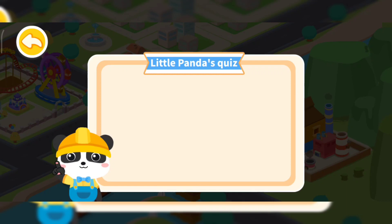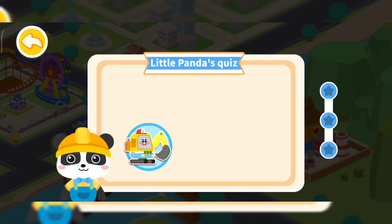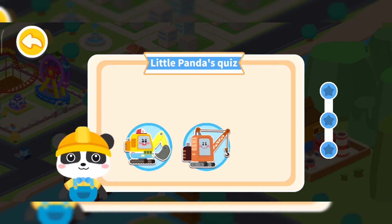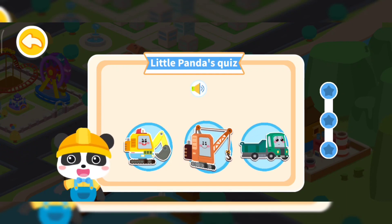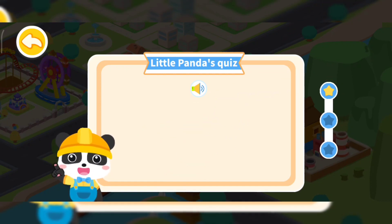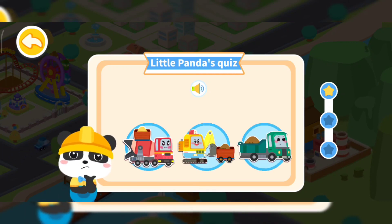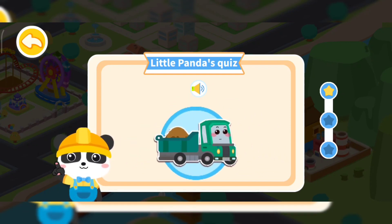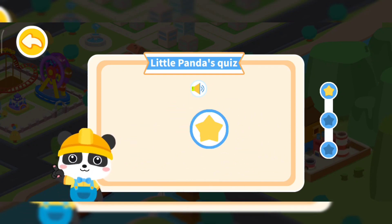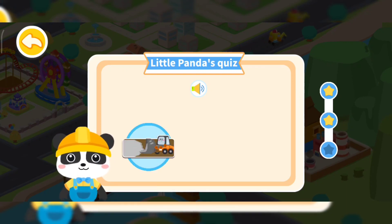Little pandas quiz! Let's check out how much you know. Which construction truck can lift big trees — excavator, crane, or dump truck? You are right! Next question: which construction truck can carry materials — concrete mixer, excavator, or dump truck? You are right! Next question: which construction truck can help mix concrete for paving the road — bulldozer?